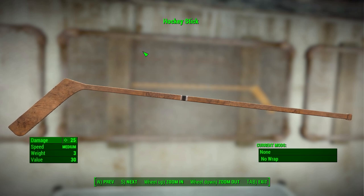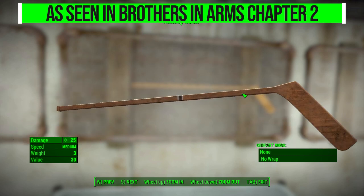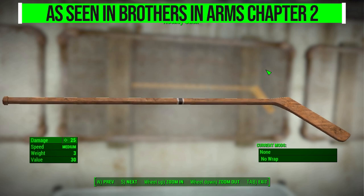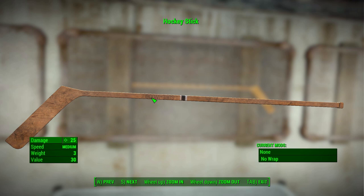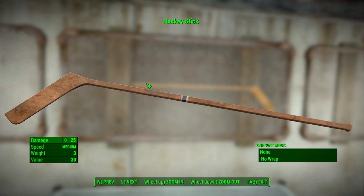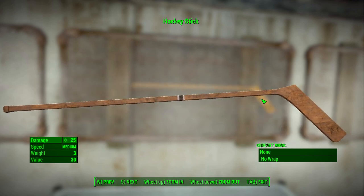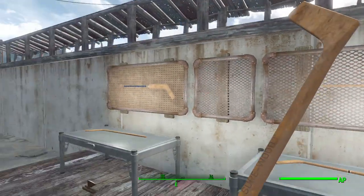I want to mention that this is actually a standalone version of the wooden hockey stick seen in Brothers in Arms Chapter 2, which is a quest and adventure mod that released recently. I'll get to that eventually on the channel once I'm done with the current series — Chapter 1 was great, so this is a nice little sneak peek and taste of that. It's always good to see a standalone weapon mod spun off from a larger mod.